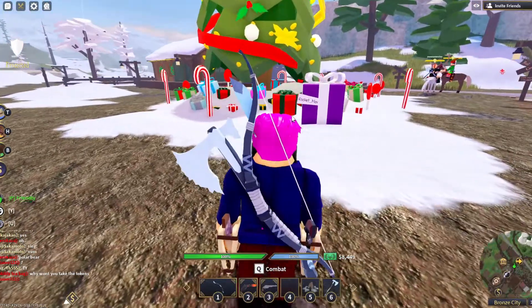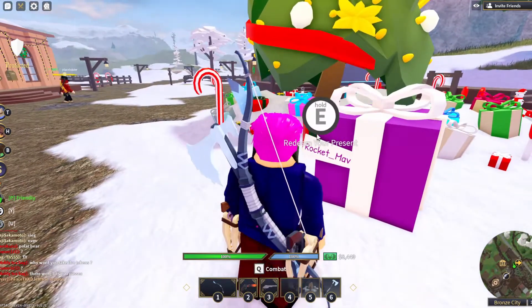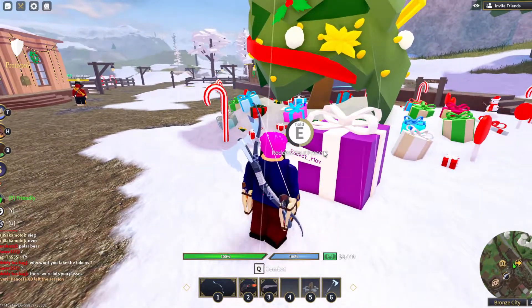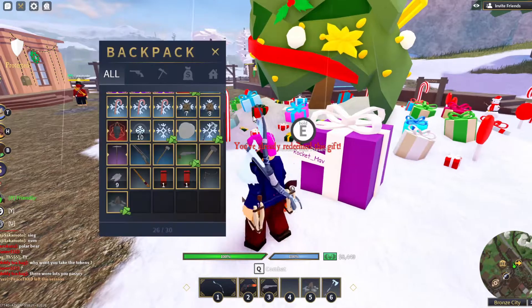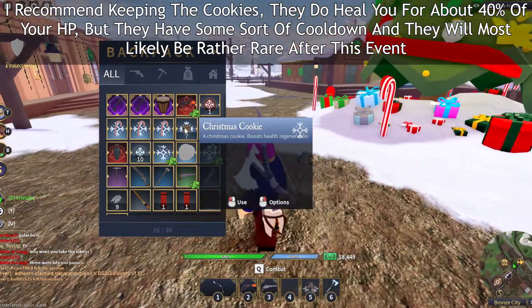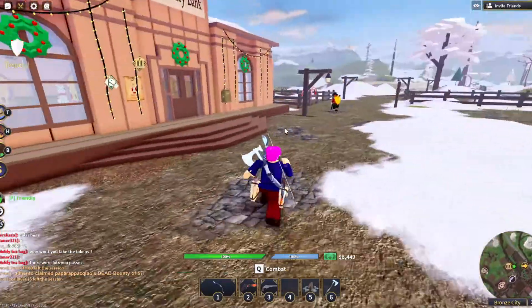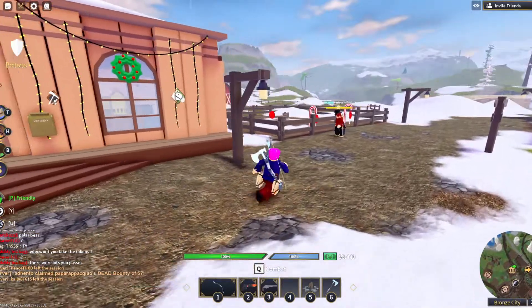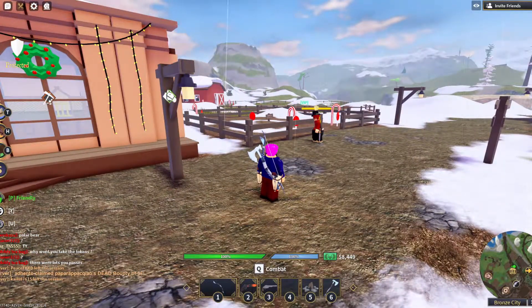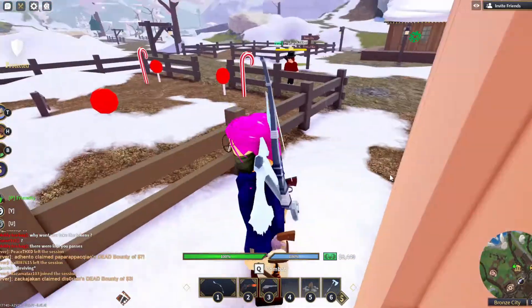The first thing is there is one giant Christmas tree right here, and if you walk up to this purple present — the color is different for everybody but it should have your name on it — all you gotta do is redeem the present. It should give you five free Christmas cookies and it boosts your health regeneration a little bit. Make sure you get those. I don't know how long they'll be available but that's the very first thing of this event.